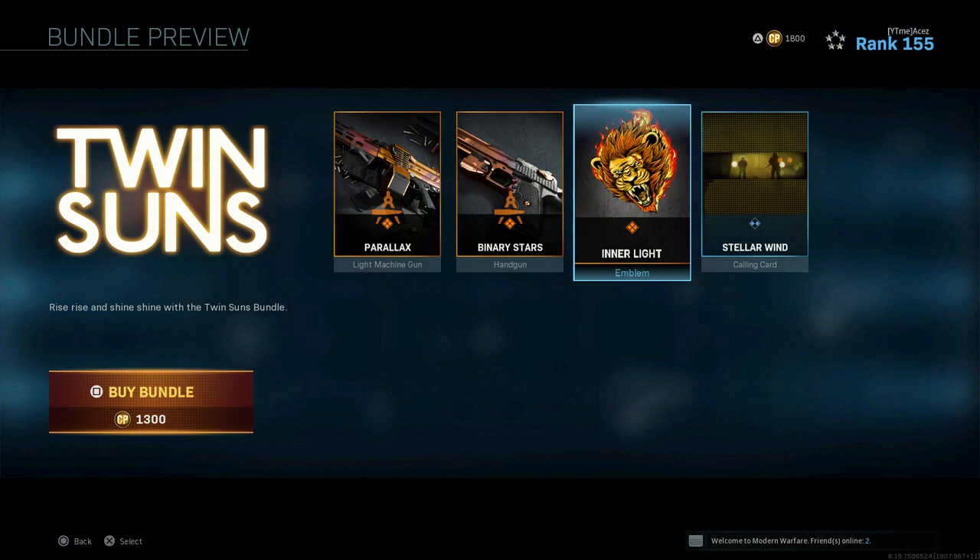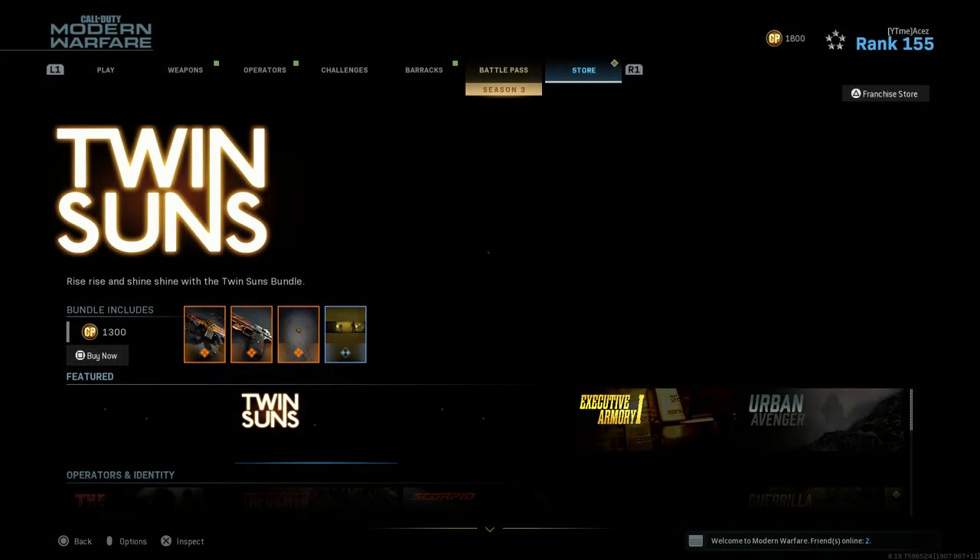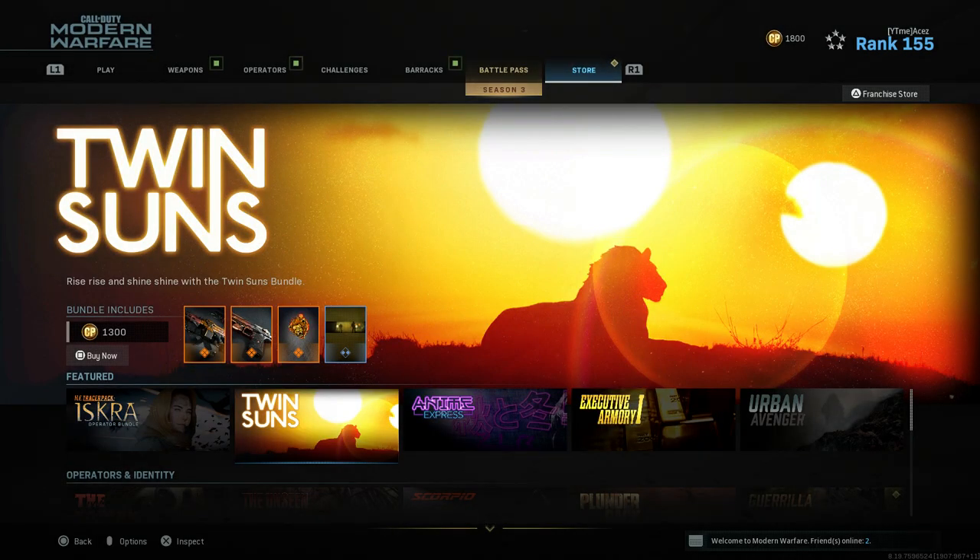Then we have Inner Light for the emblem and Stellar Wind for the calling card. It wasn't a terrible shop today but it was late due to some sort of bug or issue. The Iscro bundle is finally here after a long waiting period, so hopefully you guys are picking that one up if you were interested. That's all I got today — leave a like, subscribe if you're new, check the sponsors and equipment in the description below. Thanks for watching!